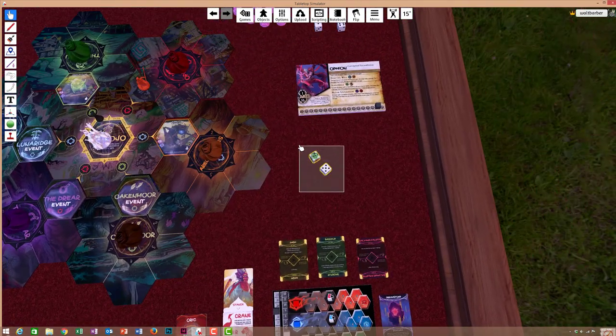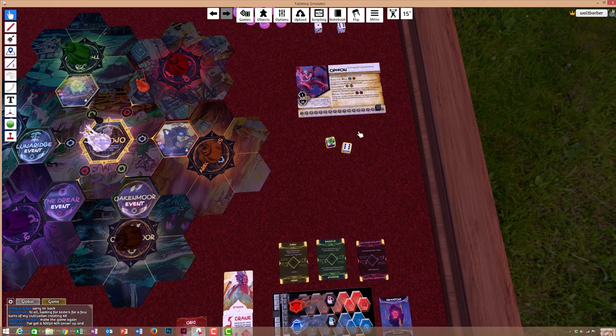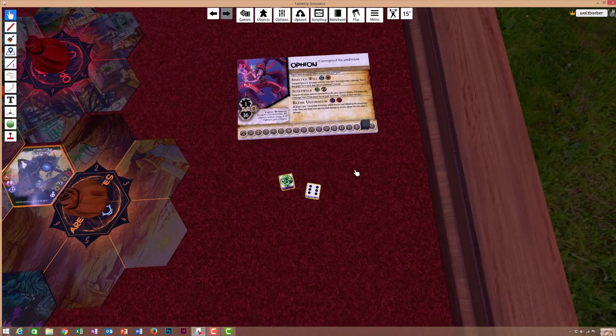Now it's Ophion's turn. We roll these two dice — as you always do when it's the corrupted turn, you roll these two world dice together. The symbol die we rolled corresponds to which of Ophion's abilities we're going to use. The number die corresponds to the different scenario effects. In all the different scenarios, the number die triggers different things, usually from a list with progressively worse or better situations.